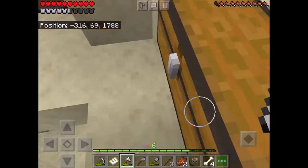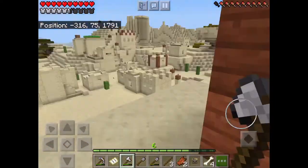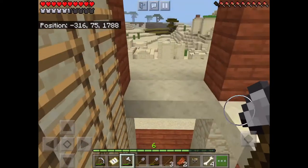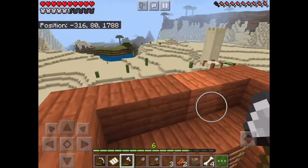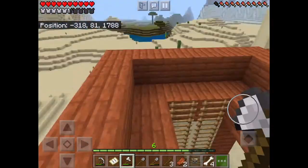I kind of moved some of my stuff from outside — I put some furnaces on the first floor and moved some of the materials. I think I'm looking pretty good. I'm still deciding what I want to do with the second and third floor. I kind of already have an idea for the third floor, but for the second floor I guess I could just use it as extra storage or maybe a farm.